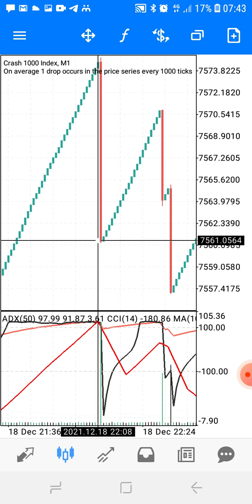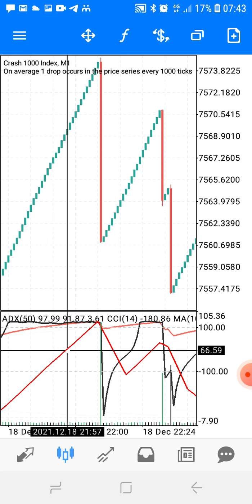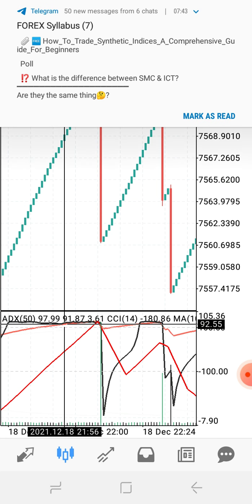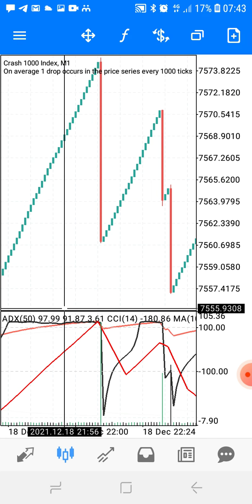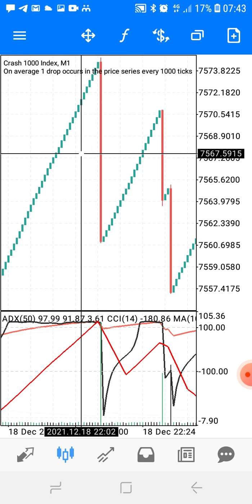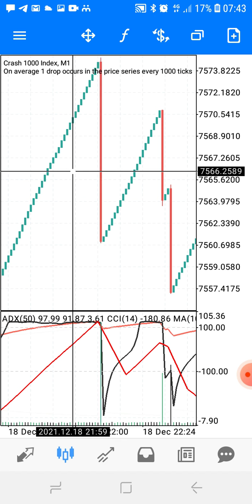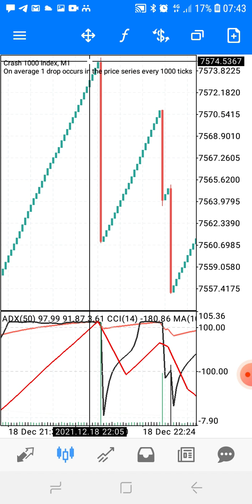Another example: the red line, the orange line, and the black line met right here above level 100, and then there was your spike — boom.